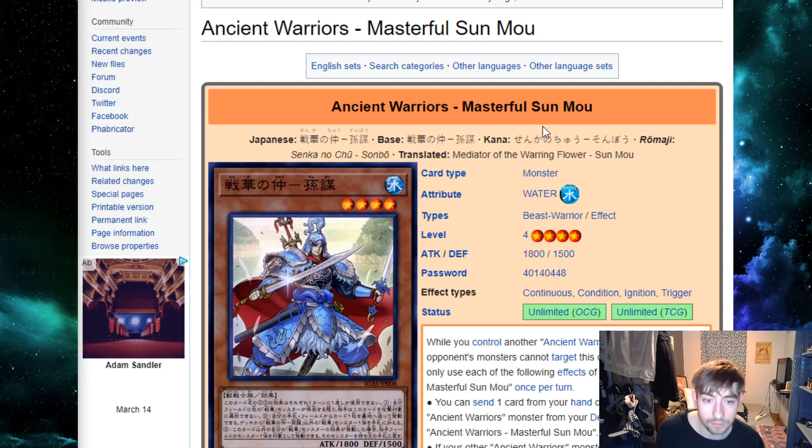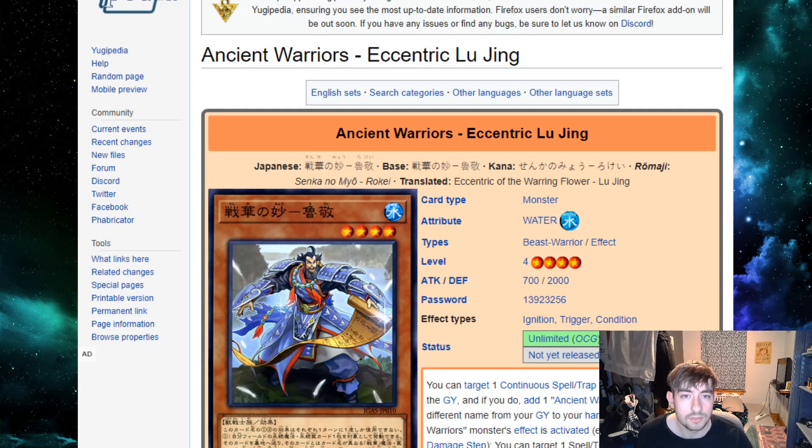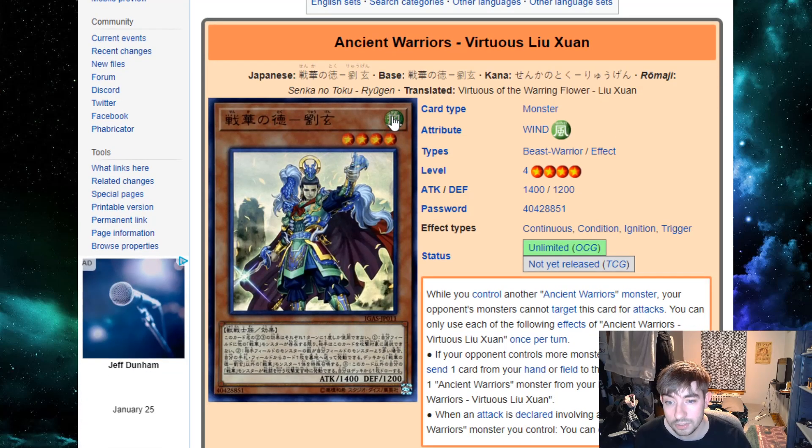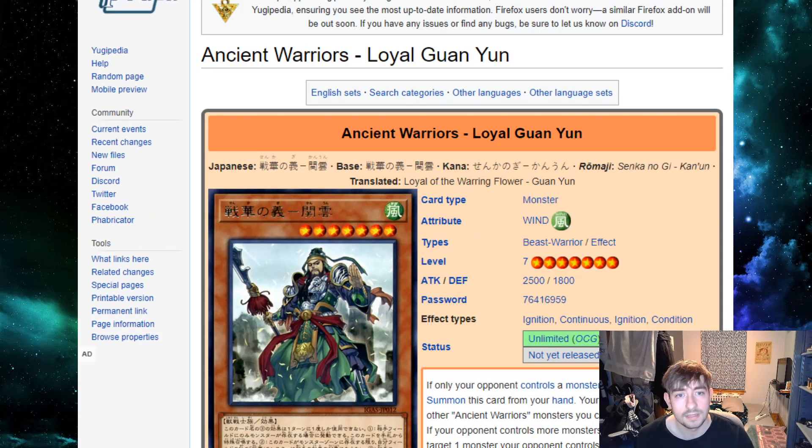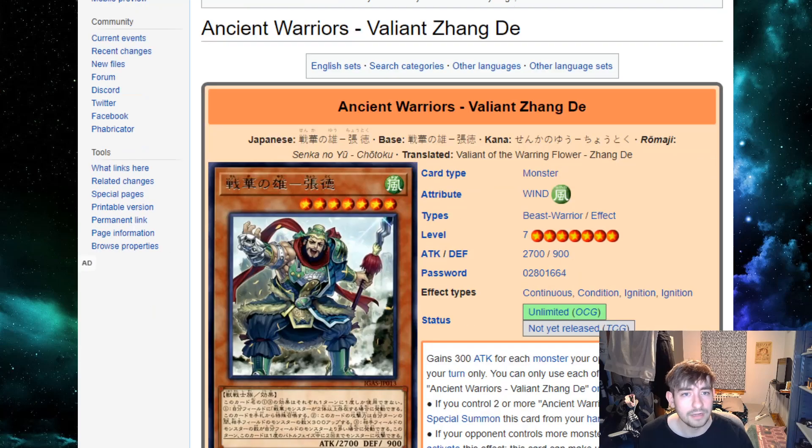Next up we have Ancient Warriors, a new beast-warrior type deck. It doesn't have any extra deck cards yet, but they have some interesting stuff. They're all level fours, so Fire Fist cards can be useful. Some of them send a card from field or hand to graveyard to search another Ancient Warrior card, one can special summon straight from the deck, one searches any monster, and one searches any spell or trap when they get stuff back from the grave.